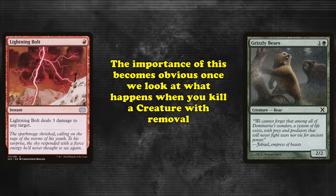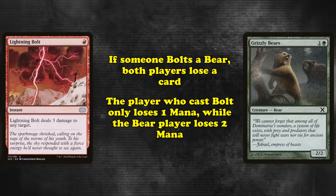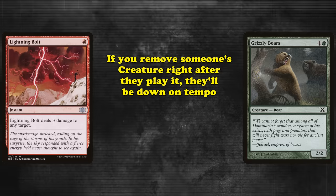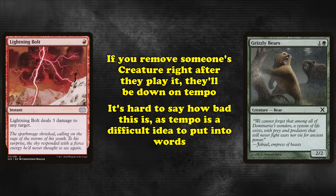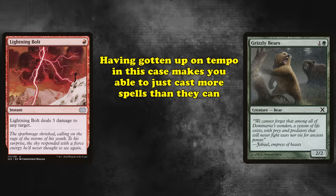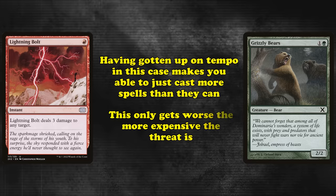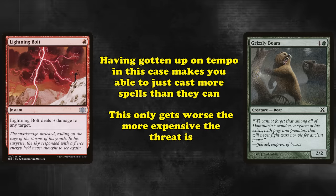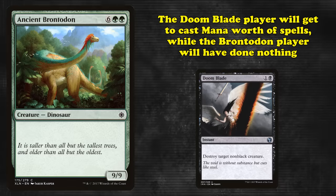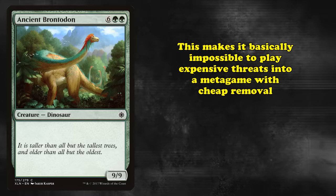The reason this is relevant becomes clearer when we examine what happens when a player uses removal on a threat. In the case of Lightning Bolt on Grizzly Bear, both players lose one card. However, the player who cast Bolt only spent one mana, whereas the player who cast the Bear lost two. If you remove a threat the turn someone plays it or the turn immediately after, the opponent will have gotten basically nothing and be down on tempo. Being up tempo — having spent less mana to answer a threat than your opponent spent on it — allows you to just do more on your turns. This only gets worse with more expensive threats. For example, if your opponent tapped out for Ancient Brontodon and you immediately Doom Blade it, you're up a total of 6 mana in that exchange, and they basically can't do anything.